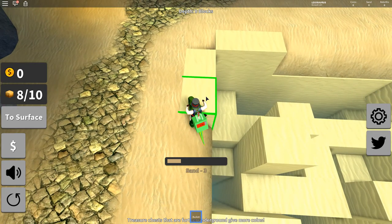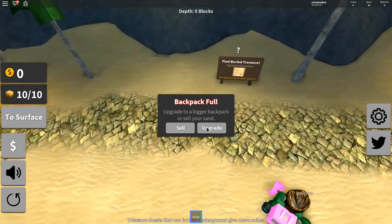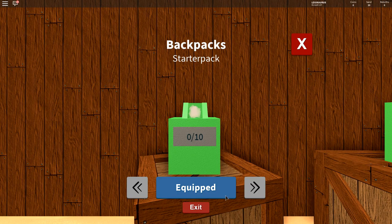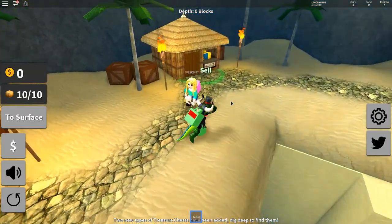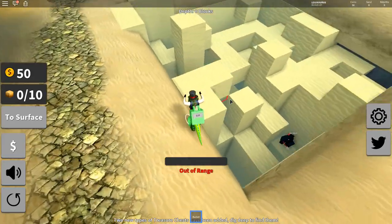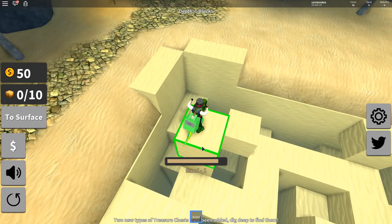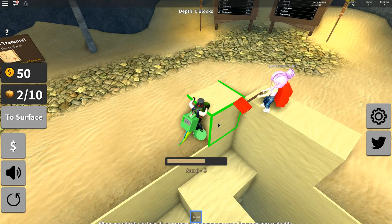I have a question: would the treasure be hidden under an entire sand block, or would I just have to be digging sand? Let's see upgrades. A bigger backpack costs 150 coins and I don't have 150, so I have to sell the sand. There we go — I got 50 coins. Then you upgrade the buckets and the spades, that's how it probably works.